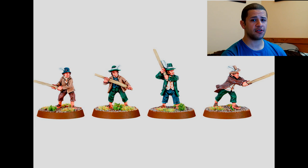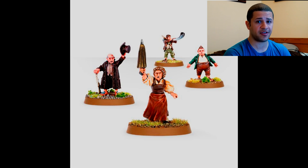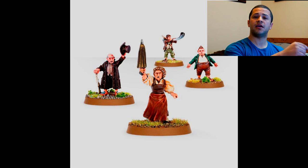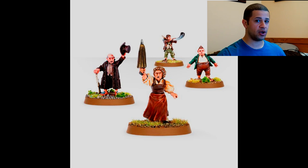Another staple of Hobbits is excellent cheap hero drops — really low-costing heroes, most specifically Fatty Bulger and Lobelia Sackville-Baggins, being 5 and 10 points. They allow you to see a couple of drops from your opponent before you even deploy the rest of your army. This is very important with Hobbits because you don't really get a lot of ability to redeploy once you've set up — you're not going very far from that point unless the game has a lot of turns in it. You move way too slowly.